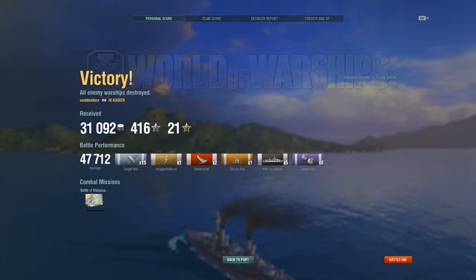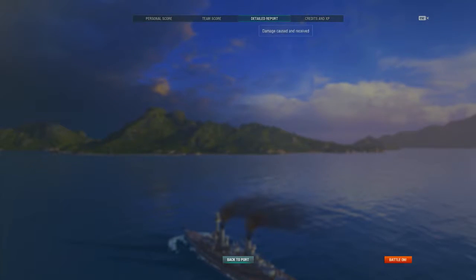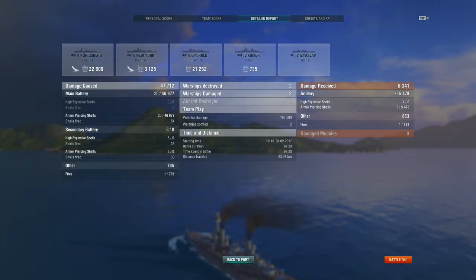And then eight hits with our secondaries. Looking at it in more detail - Konisberg, 22,600 damage, we one-shotted him. Five armour-piercing shells - looks like we probably got five citadels with five shells, which is insane. I've played that ship so much I just know where that citadel is. It's quite a big citadel as well, unfortunately for that ship.